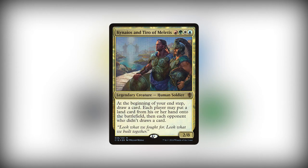Kineos and Tiro of Meletus - this is a 2/8 human soldier for black, green, white, and blue. It's one of the face commanders from the C16 expansion. At the beginning of your end step, draw a card. Each player may put a land card from their hand onto the battlefield, then each opponent who didn't draws a card. We get to do both - it's one or the other for opponents.